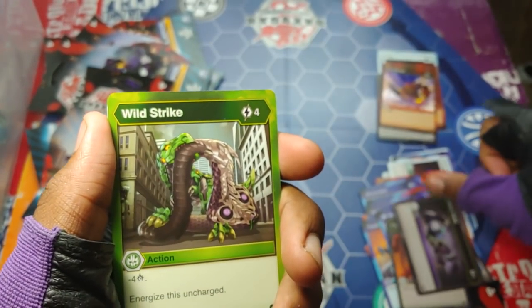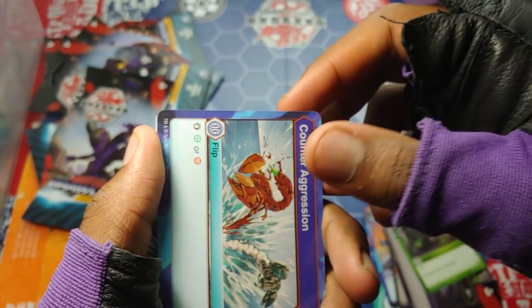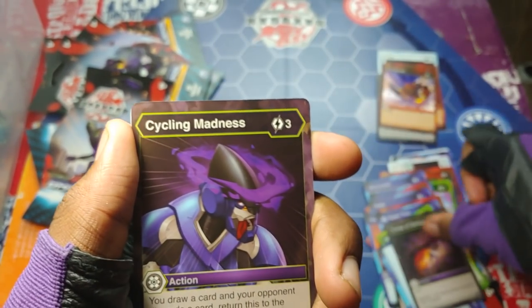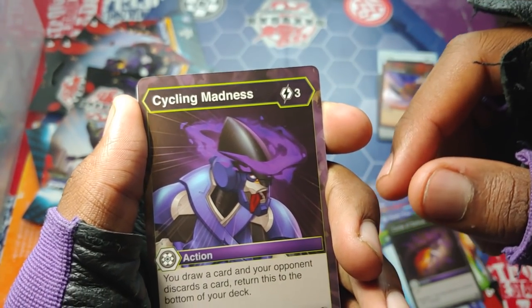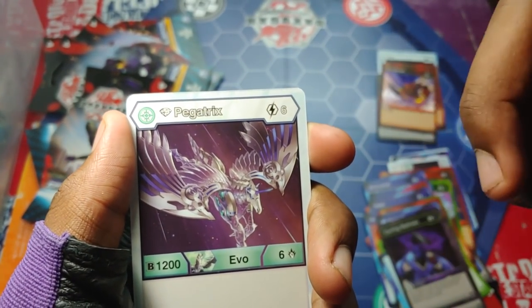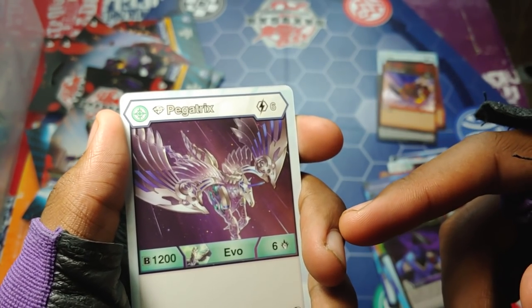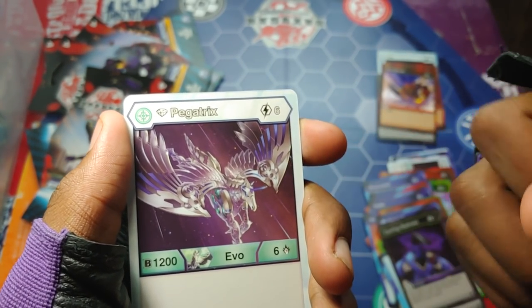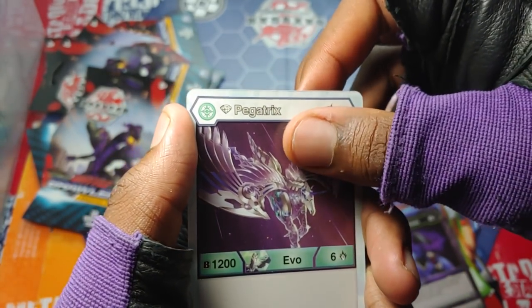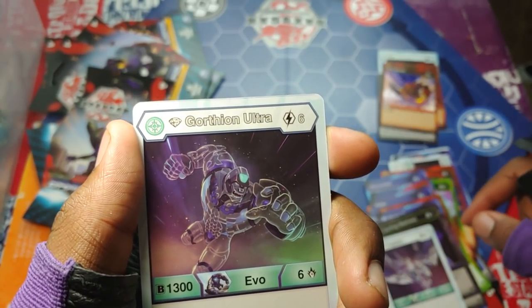Cloak and Shadow: plus three and plus Shadow Strike. Cease Haos, Wild Strike: minus four, energize it uncharged. Counter Aggression, Curse of Darkest: minus two, you discard a card for minus 10 instead. Cycling Madness: draw a card, your opponent discards a card, return this to the bottom of your deck. Diamond Pegatrix — that looks so sick. B power 1200, damage level six. I obviously pulled this before but that art is just great.